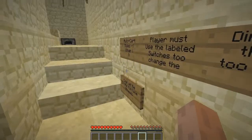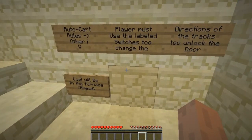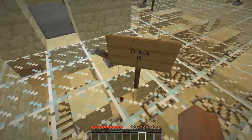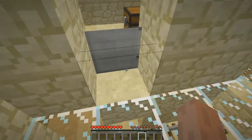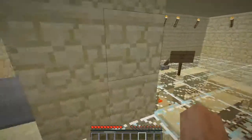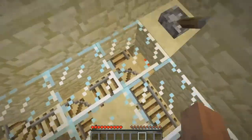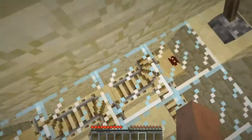Room four - minecart rules. Players must use the labelled switches to change the directions of the tracks to unlock the door. Coal will be in the furnace ahead. So we've got minecart with furnace and coal. I'm guessing that's not supposed to be like that, so I'll just do it how it's actually meant to be. We've got track E and that changes like that - I guess we have to leave it like that otherwise it won't go in there.